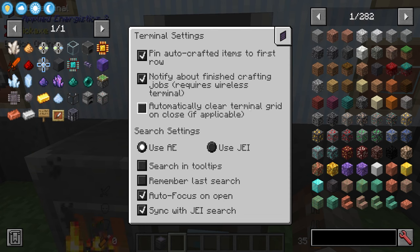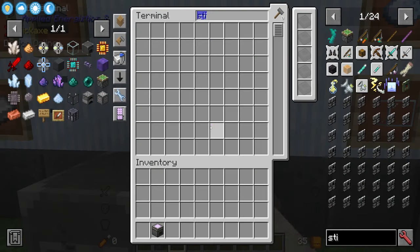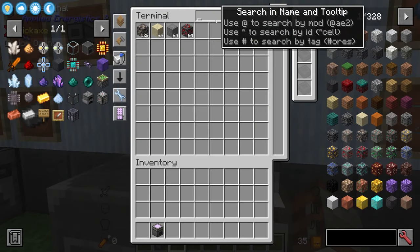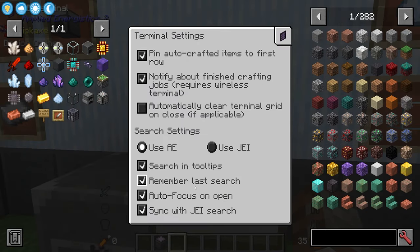Then there's auto-clear the terminal grid on close, which clears everything out when you're done — more relevant for later things. For search, we have search in tool tips, which we do want. There's also remember last search — if enabled, the system remembers what you were searching when you reopen the terminal; if disabled, the search clears every time you open it. I like to have that on.